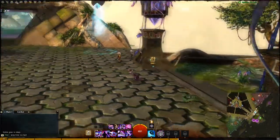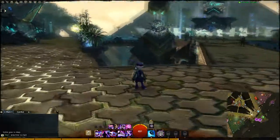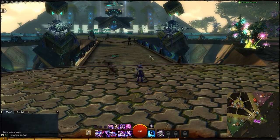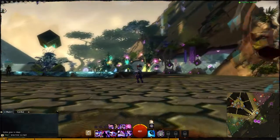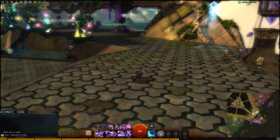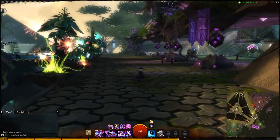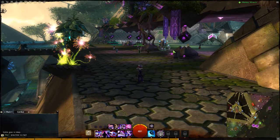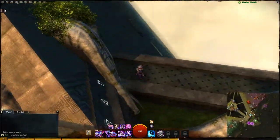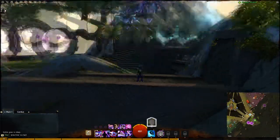Hey guys, my name is McCheese and this is Rata Sum, the great capital city of the Asura in Guild Wars 2. I'll be giving you a tour of this city which includes a look at the various areas in the city and the various vistas. Vistas are a new feature added in the latest beta — basically a short cutscene that views the area from a cinematic perspective. I'll give the tour first and then the vistas will be at the end.